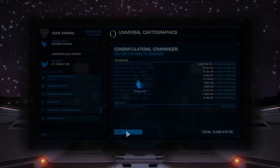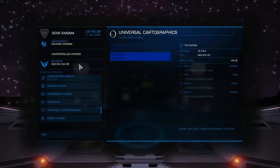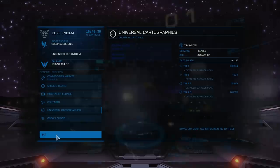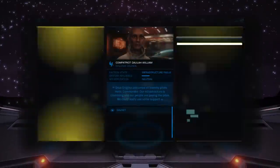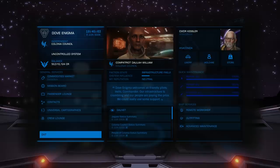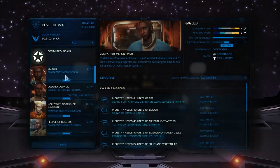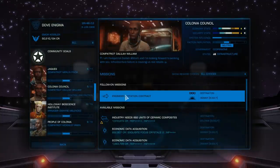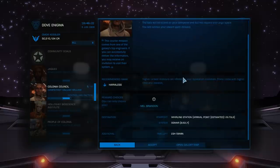Checking all messages — there's the reputation changes with the Colonia Council. I'm now allied with them, but no invitation from Mel Brandon yet. I know you get access to Mel Brandon through the Colonia Council and that's why I'm raising my reputation with them, but no direct message yet. Ah, there it is! Engineer invitation contract — deliver data to Whirling Station in the Ogmar system. Reward: Mel Brandon. That's it.